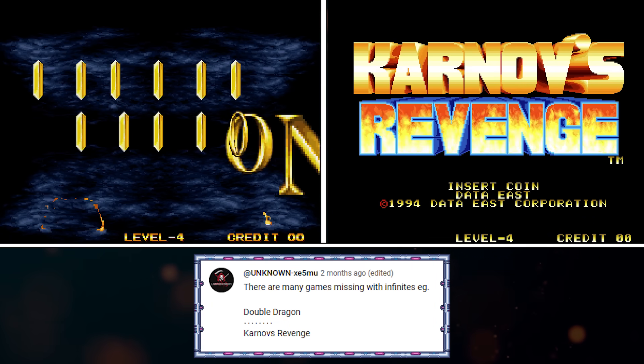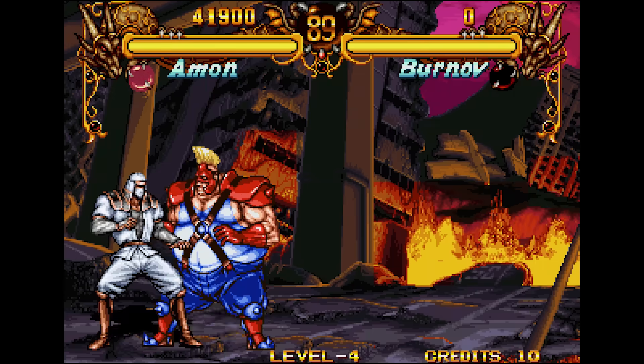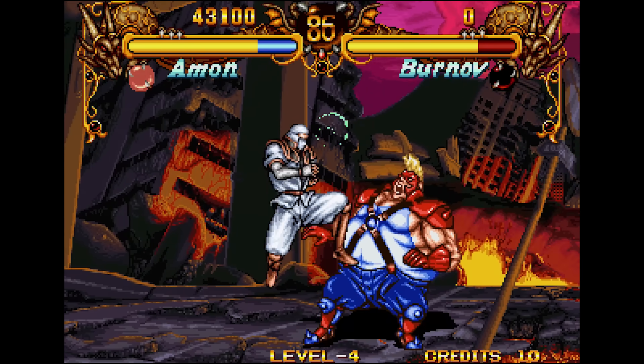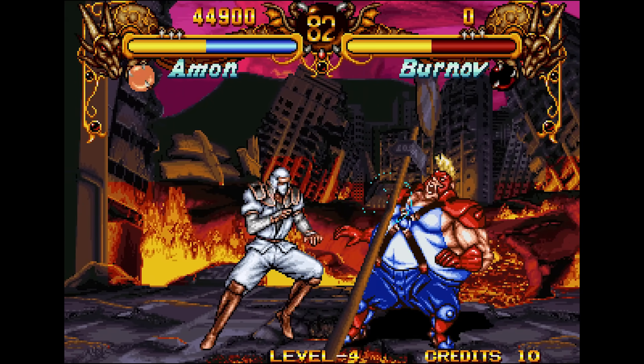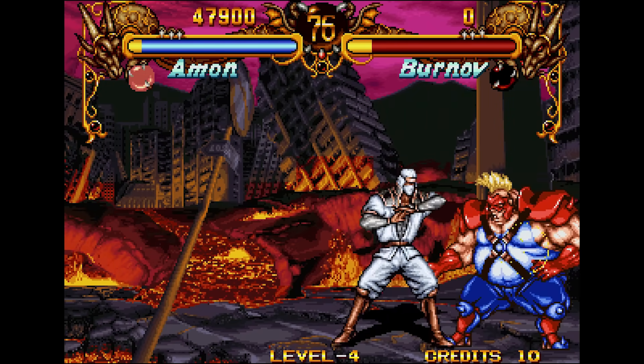There are many games missing with infinites — for example, Double Dragon, Karnov's Revenge. In Karnov's Revenge, you can perform instant air attacks from a forward hop. Although often quite difficult, this gives many characters infinite combos.